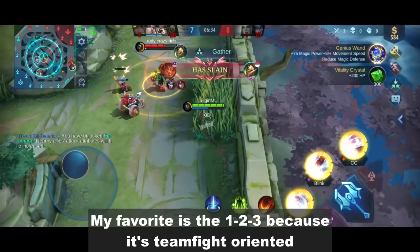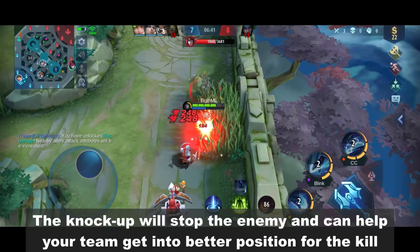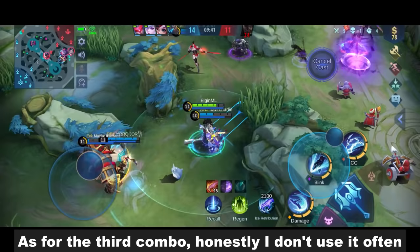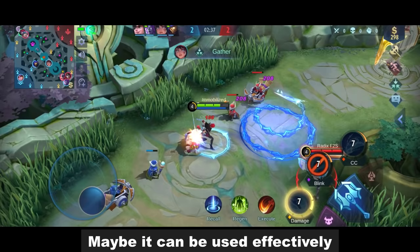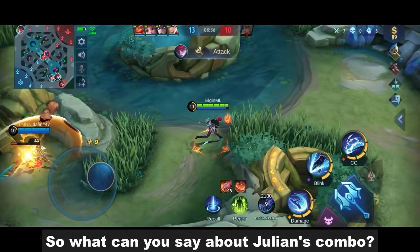And those are Julian's basic combos. My favorite is the 1-2-3 because it's teamfight oriented. The knockup will stop the enemy and can help your team get into better position for the kill. The 2nd combo is effective in 1-on-1 where you can outplay with its immunity. As for the 3rd combo, honestly, I don't use it often. It has good damage but with all the mobility heroes that we have, it's easy to escape the spinning sights. Maybe it can be used effectively if you have a teammate that can hold the enemies together like Atlas or Tigreal.